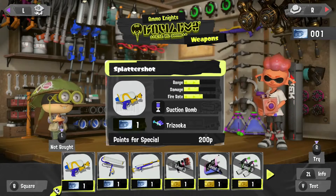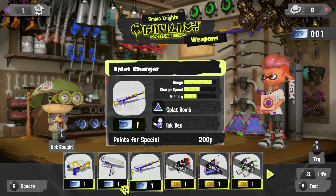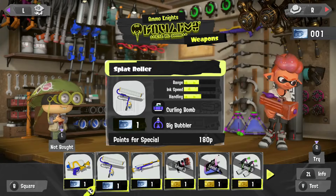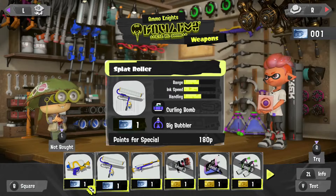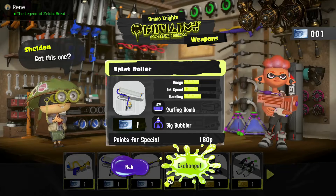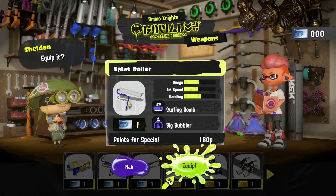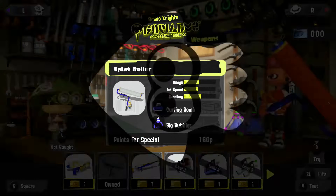We just finished looking at the Ammo Knights with Sheldon. We're going to select one of our weapons — we only have one license. I really want to use the Splat Roller and get better at it, so let's use that one license to purchase it. You don't actually spend coins anymore — you use licenses to purchase stuff. Let's equip that and use it in battle later, then head back to the square.